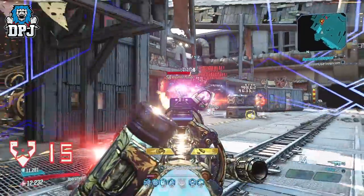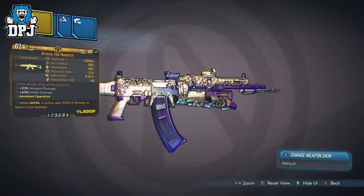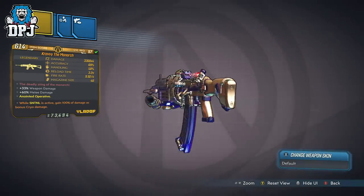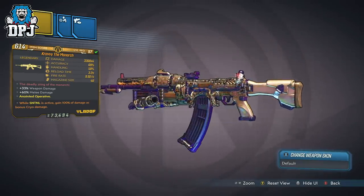It comes in two different variants: a 4x and an 8x. The 8x variant consumes 2 ammo per shot.